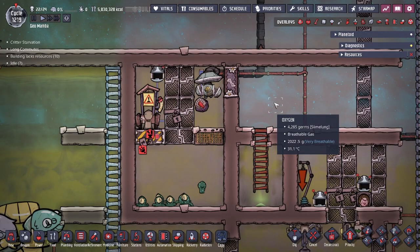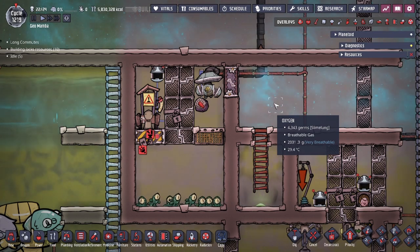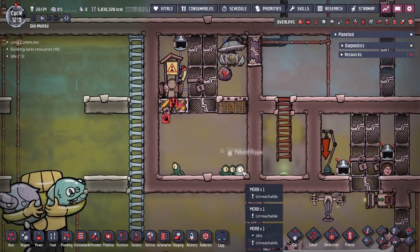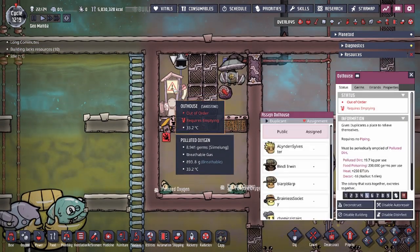Hey guys, Dual Legit City here. Today we're going to be going over some mechanics in the game Oxygen Not Included — specifically morbs, spawning them, and creating an environment so that they can produce polluted oxygen. If you guys didn't know, these guys are morbs.